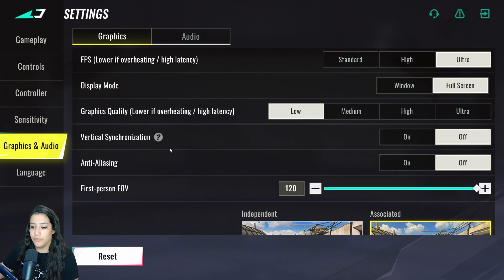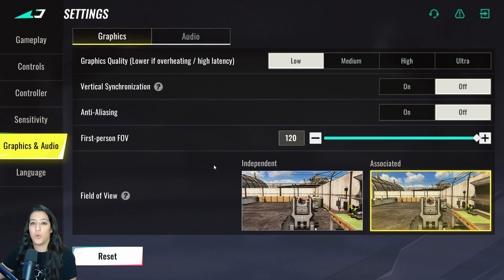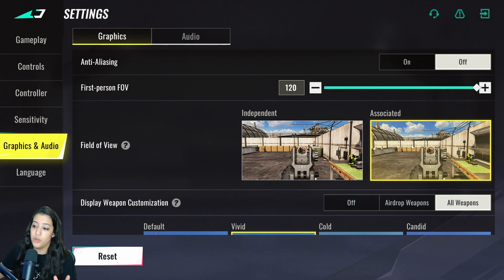V-Sync is off — it's an absolutely terrible setting, don't ever turn it on. Anti-aliasing is off, though that's preference. FOV is on 120, but this is also preference — some people use 110 or 100. Field of view mode I have on associated, and then there's independent — there isn't a huge visual difference between the two.